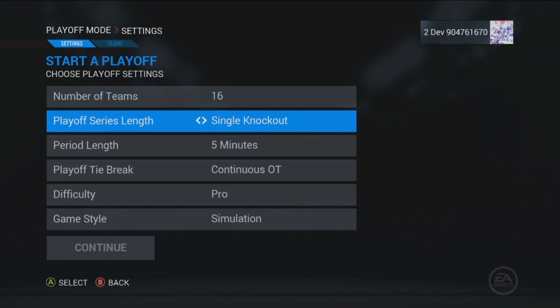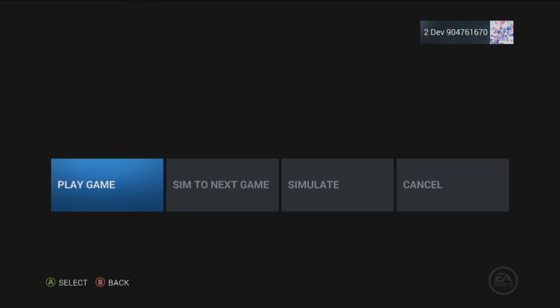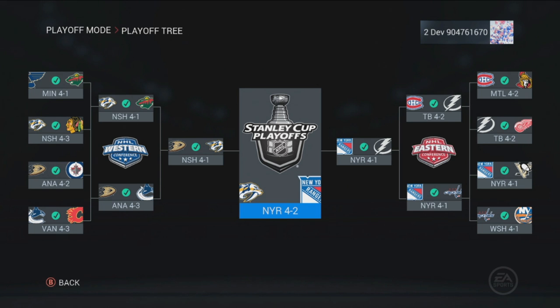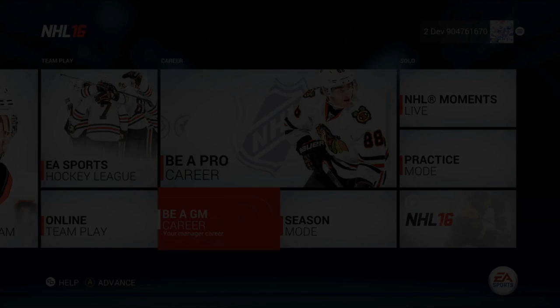For players that want to jump right into the playoff atmosphere, this is the place for you. Play out the Stanley Cup playoffs or create a custom tournament with your own rules and teams. Once you set up your bracket, you have the chance to play or sim every game en route to the championship. Check Stat Central for leading scorers, team stats, and an updated playoff tree. If you're looking for the full season experience on the road to the playoffs, check out Season or Be a GM mode.